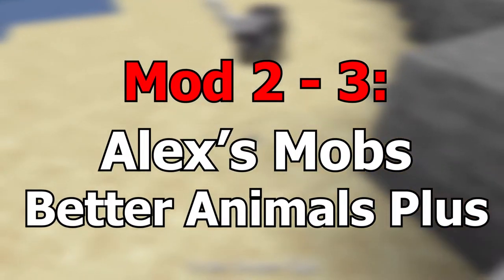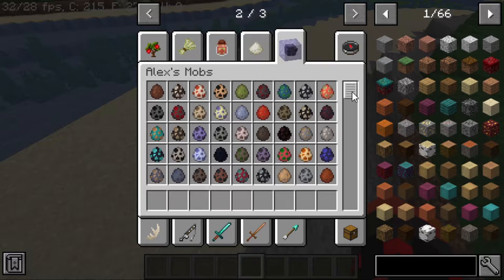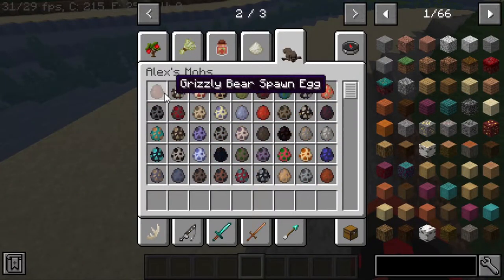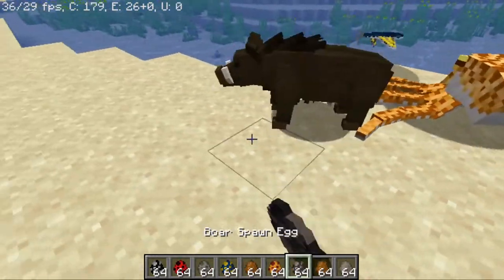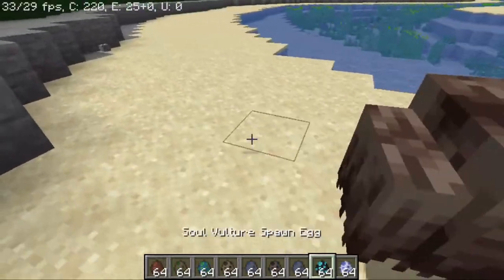The second and third mod is Better Animals Plus and Alex's Mobs. As you can tell from the name, it adds more mobs and animals. Real life has a bunch of animals, and this mod adds a bunch of realistic animals. Some of the animals are dangerous and can attack you, some are not. It adds more realism to the game and can allow you to hunt more animals for different foods.